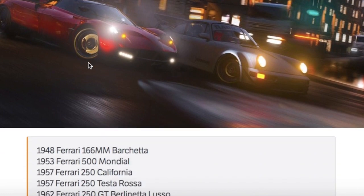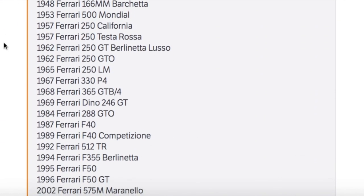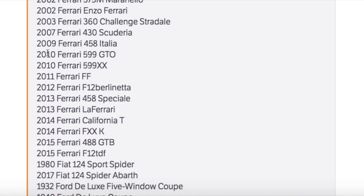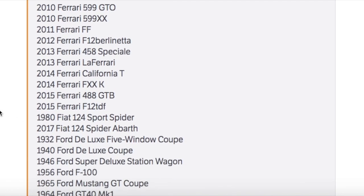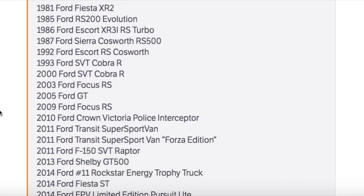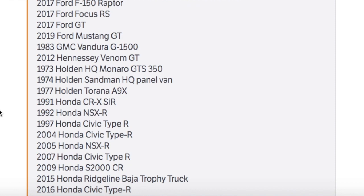We've got Cadillac — not a huge range — but a big Chevy list and a bunch of Dodges. Then Ferrari: a serious Ferrari list from 1948 all the way to the 2015 Ferrari F12. There are a lot of Ferraris in there, though I don't see any convertibles so I don't think there are any spider variants.